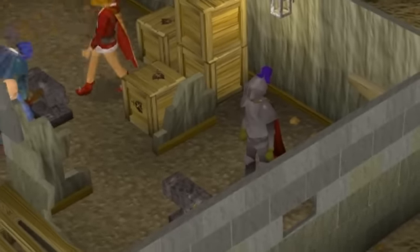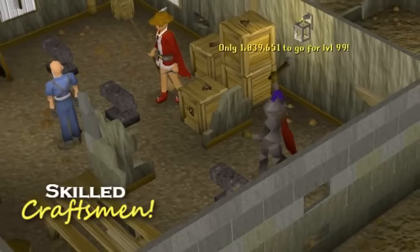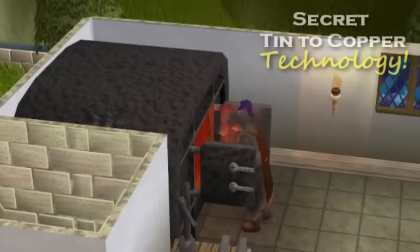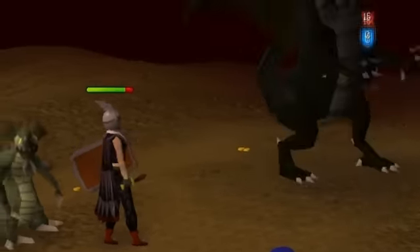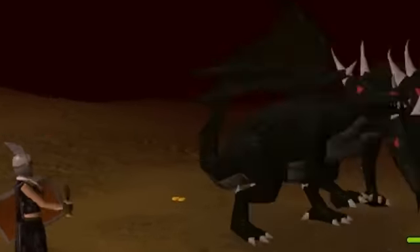Jagex Bronze Daggers are fashioned by only the finest East Rutscapian craftsmen, forged using a cutting edge alloy technology. These daggers have the strength to take down this massive 3-headed 210 behemoth.